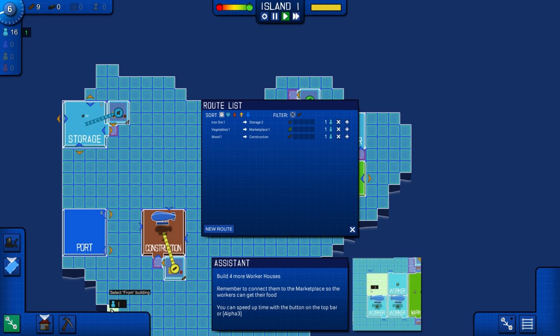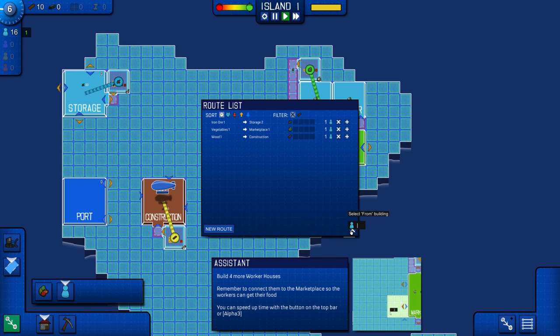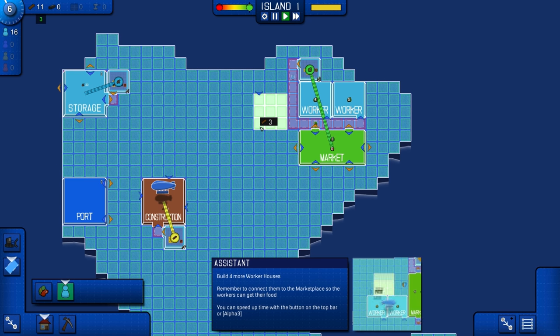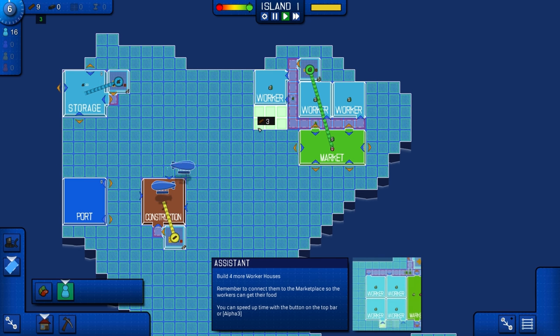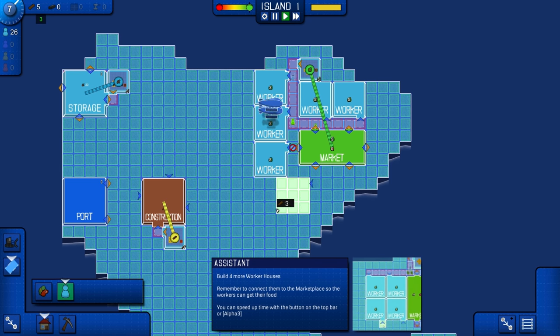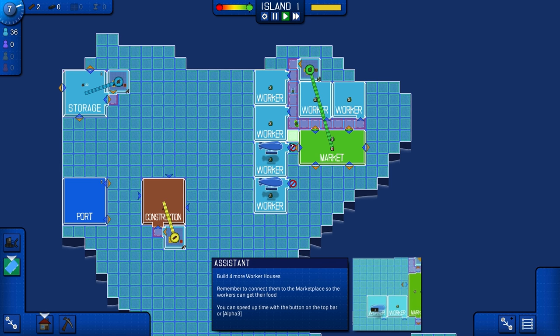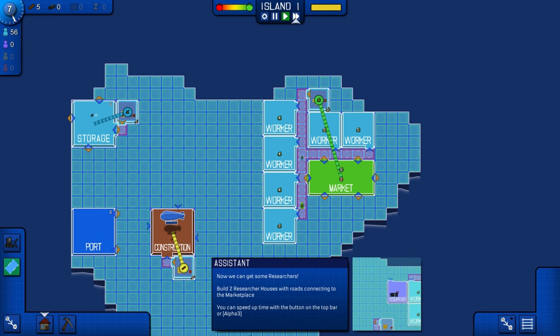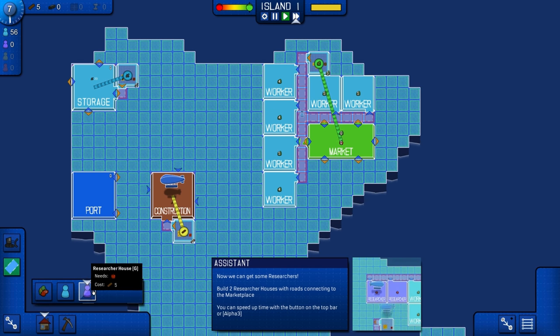Build four more houses. Okay, so we can do that. T is the worker houses, and we've already built some more roads here. We'll connect them all with roads. Now we can build some researchers — build two researcher houses with the roads connecting through the marketplace. That is done with G.